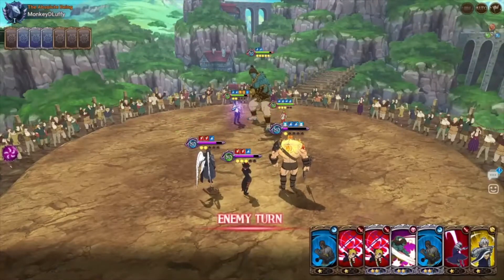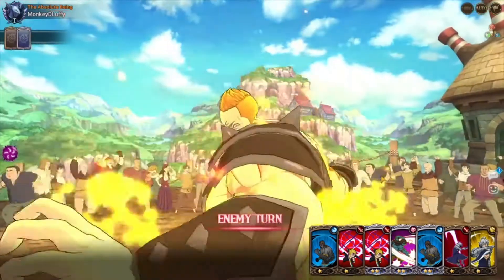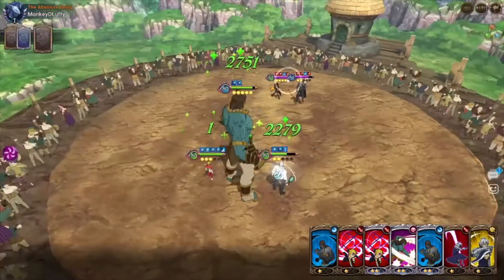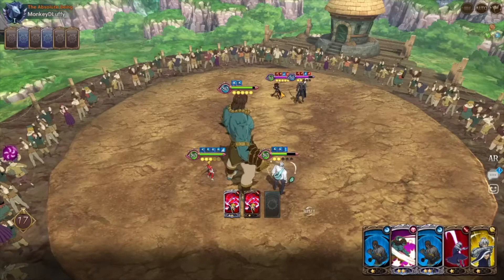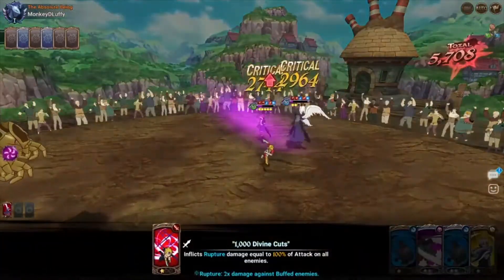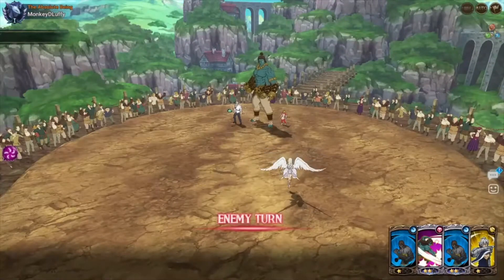Perfect — double the rupture card, nice! So we should be able to get rid of two of his units. Oh, never mind — where did Escanor go? All right, I think we should pretty much finish it up here. Pretty much finished — bam! There goes the first match, so let's head into the next one.